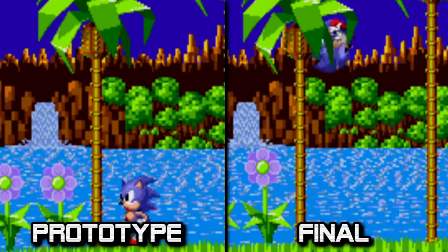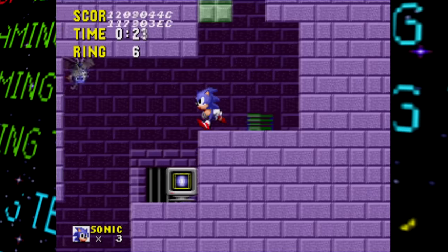Collision is a bit scuffed at times — some platforms cause Sonic to lose speed for no good reason, spikes hurt Sonic even with the invincibility power-up, the vertical camera movement is quite slow and often can't keep up with the Blue Blur, and Sonic's jump is shorter by a whopping six pixels.